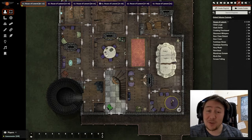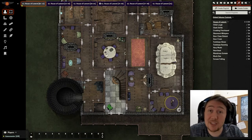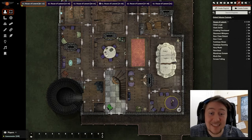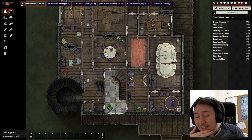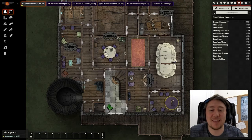We didn't do one last week because I've been doing this map — the House of Lament from Van Richten's Guide to Ravenloft. This map has stressed me out no end. I've been doing it for two weeks. I've hated doing it. I've loved it. I like the final result but I've hated it. I hate spending this much time on a map, even though this is six maps because it's the same place. It just feels like an endless slog. However, very happy with how it's come out in the end.